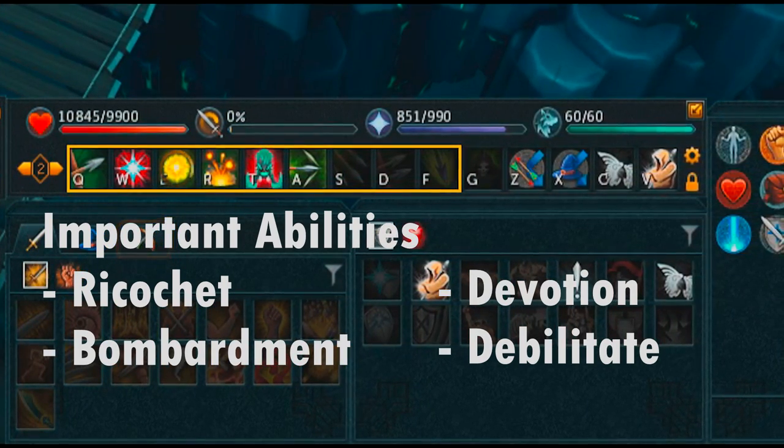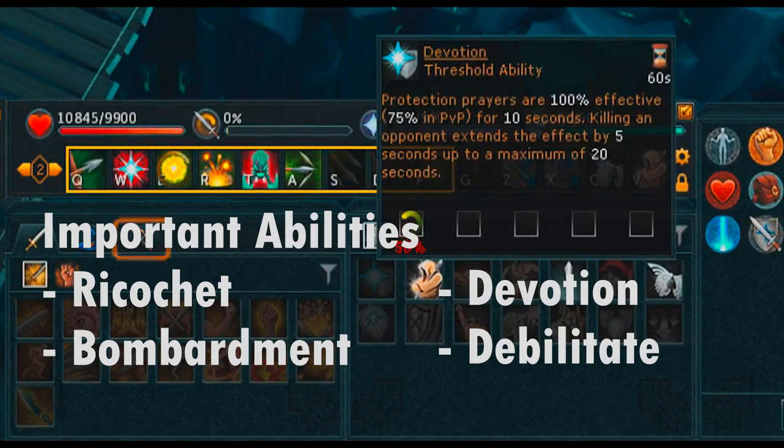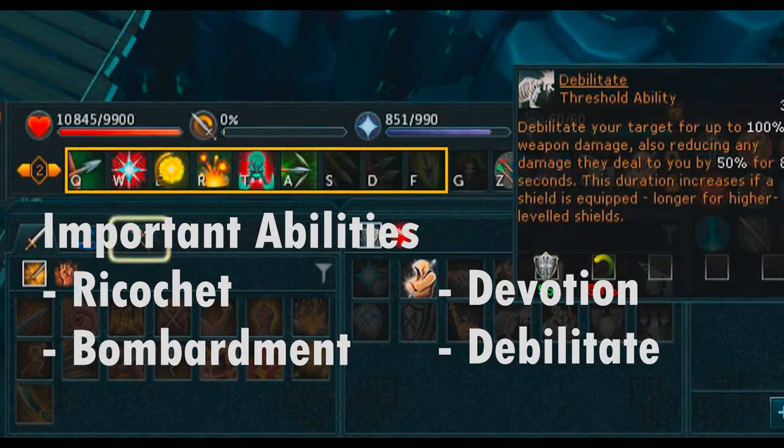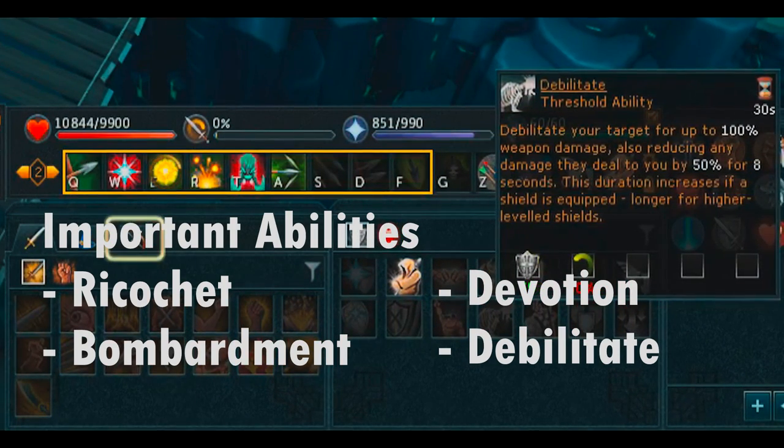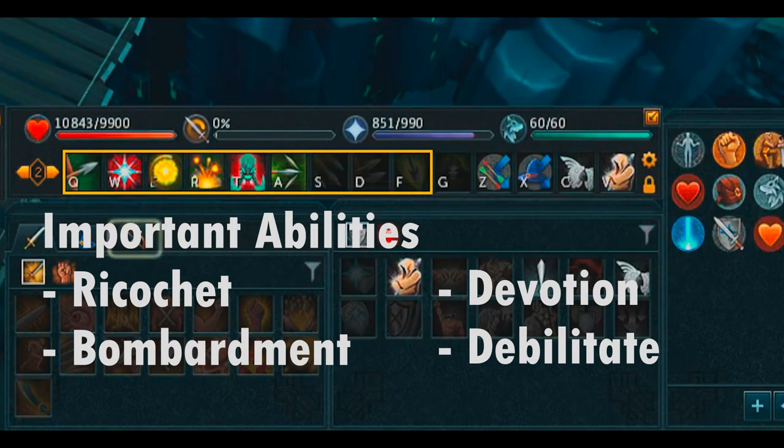Some other good abilities to pay attention to: devotion, if you have it, can be quite nice to use, and also debilitate — because devotion and debilitate will just reduce the damage that you're taking throughout the whole kill. So if you can, on a rotation, be using them back and forth, it can make a fairly significant difference.